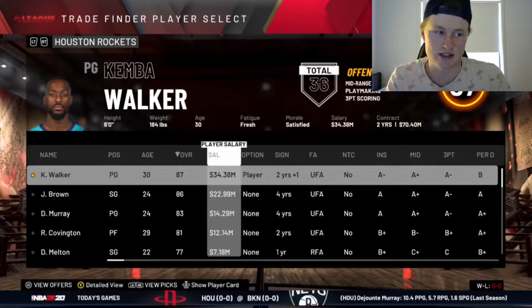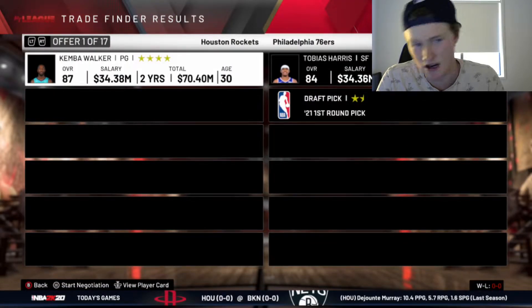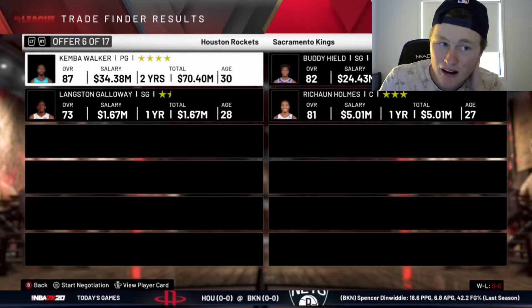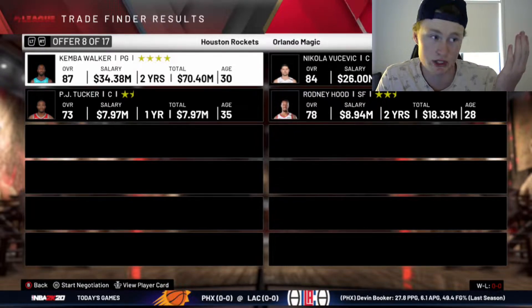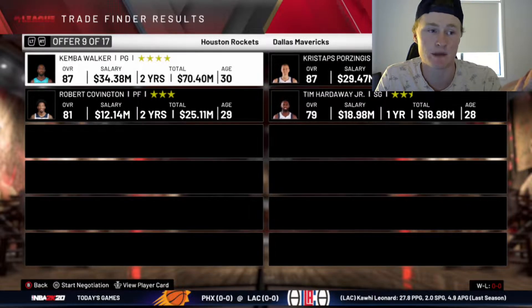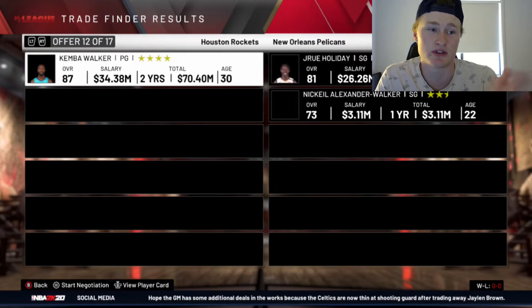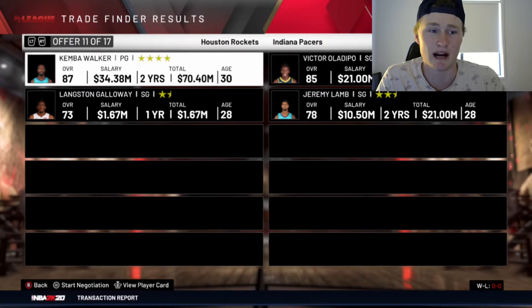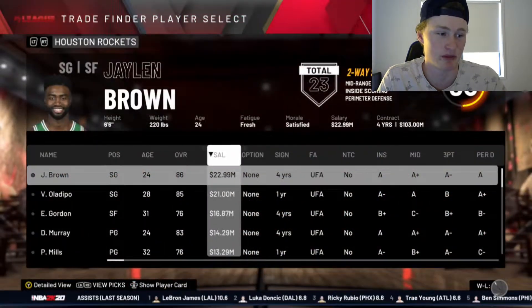So we're going to have to try and find someone who's below 86. Tobias Harris plus a first is one option. Buddy Hield and Rashawn Holmes, Vukovic and Rodney Hood — that gives us a center. I'm liking the Oladipo trade. Because we'd have the DeJounte Murray and Victor Oladipo backcourt, and I like seeing that. That would actually be really good.